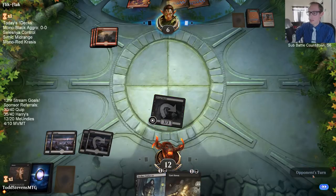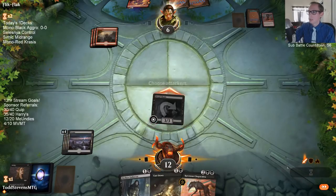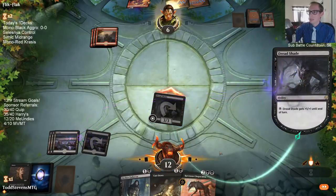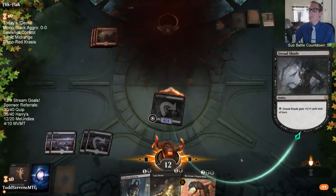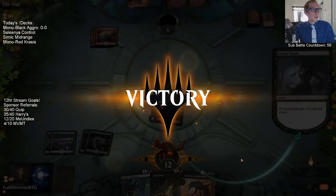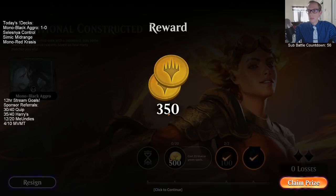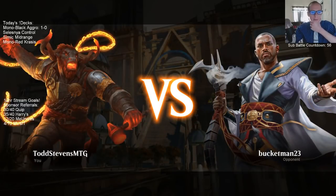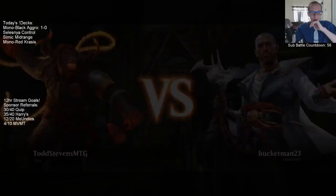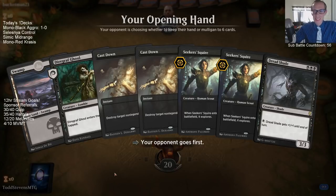They want to Coil the Spawn. Dreadshade is going to kill them pretty quickly. I'm going to keep up 2 mana, so even if they draw another Lava Coil, they don't get to kill the Dreadshade. And then this should be lethal — good old Dreadshade finishing this game up. One match in, deck looks like it's working. Both games curved out well.